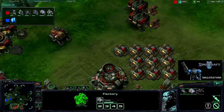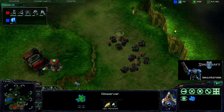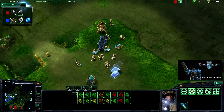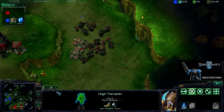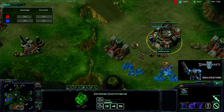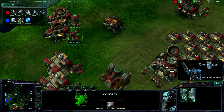I'm getting a couple of siege tanks — rallied in a bad spot initially, then corrected to the right position, along with a missile turret so I can take out the observer. He is researching psionic storm, and because he can see what I have — this is the beauty of scouting — he sees I'm pretty much sticking with the marine-marauder ball. There are two things a Protoss player can do to counter that: get a colossus or get psionic storm. Psionic storm does a ton of damage to a bunched marine-marauder ball. I've actually stopped production here — I'm just producing an SCV, trying to micro it after building the armory.